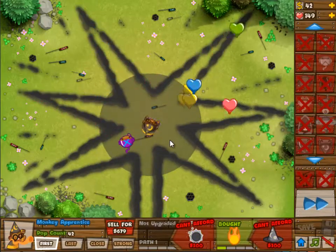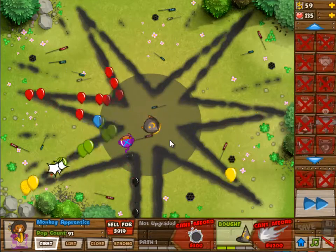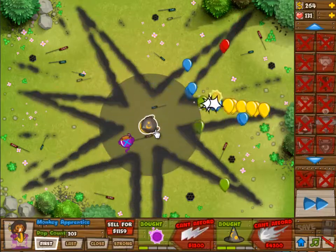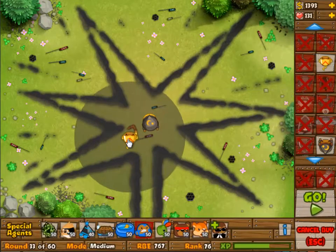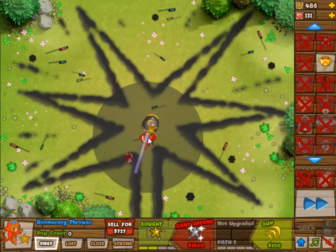I started with what I thought would be the best tower, which was the Boomerang Monkey. I placed it in the front because I wanted to have some range over that entrance and the exit. But I decided a little bit later that that was not the right position.